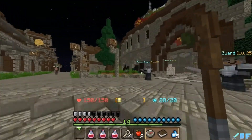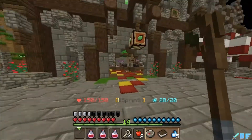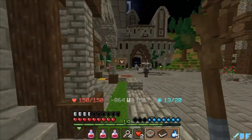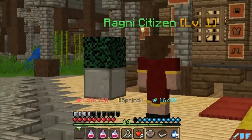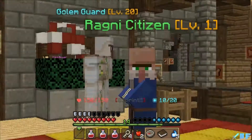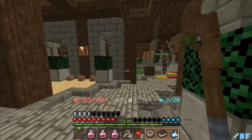We are back at Rani. I'm a little confused - maybe when you die you get sent back here. Let's start selling the stuff and then we can identify the items as well. There's a merchant here. I don't want to talk, I just want to sell the stuff. Armor merchant - okay, here at Rani you don't have an identifier.